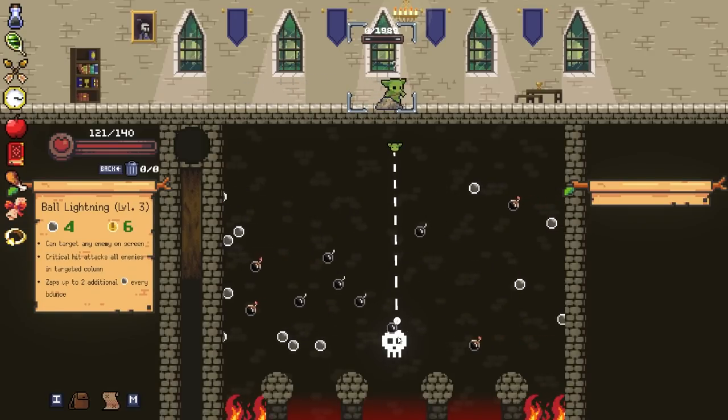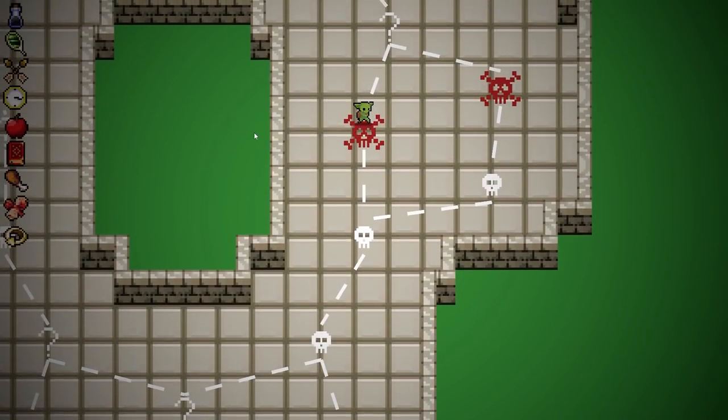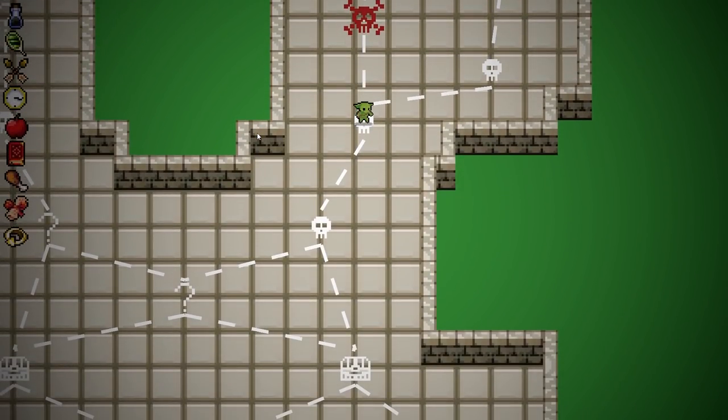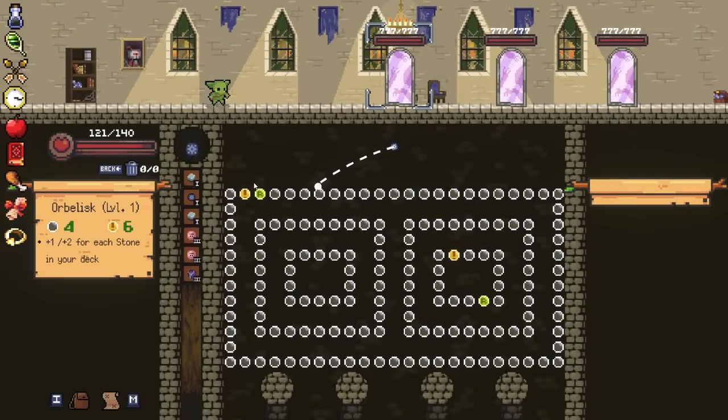There is a reload thing in here where if you get through all your orbs, you reload and the enemy is going to return. But the more orbs you get, the less likely you are to hit that. I'm really curious what this persist thing does. Oh, so it's times two.